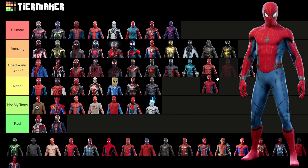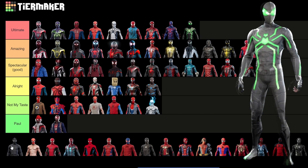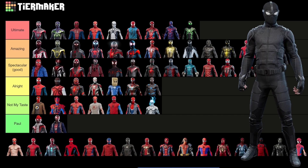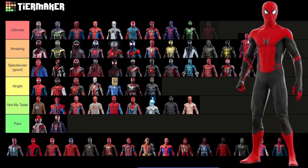Then we have the Stark suit — very good suit in the films, very good suit in the game. Going in amazing. Big Time suit — ultimate tier, one of the best of the best spider suits, just really one of the best ever. Really disappointed about its fate in Spider-Man 2. Then we have the Night Monkey suit, or Far From Home stealth suit — not my taste. I can't see myself ever using this over the Noir suit; I'd just use the Noir suit nine times out of ten. Undie suit — not my taste, just don't really care for it. The upgraded Far From Home suit — really good, it's going to go in ultimate. I like the black and red color scheme; I just wish the symbol was a little bit bigger.